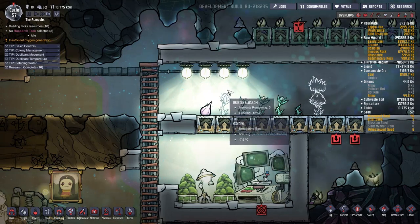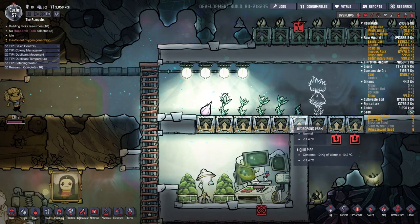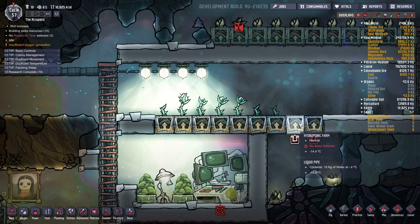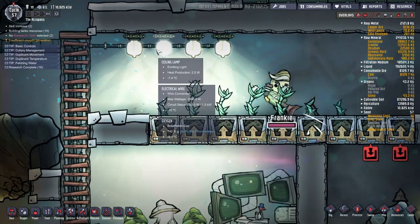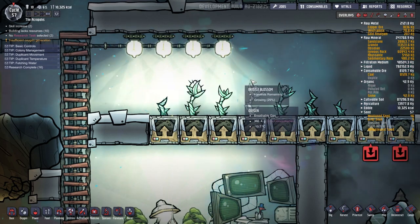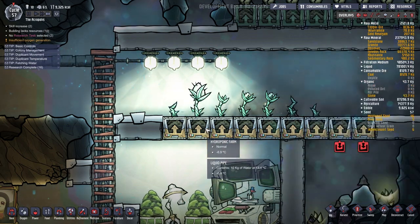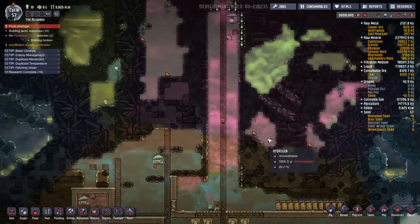Our blossom farm is doing pretty good. We started off with three blossom plants and so far we've gotten four excellent crops. So we have four surplus seeds which have been planted in these four planters. I'm not sure what we're doing right exactly — all I did is put these ceiling lamps up here and they've slowly increased the temperature by about 20 degrees Celsius. Even though we're not in the ideal range yet, we're still getting excellent crops because we are irrigating and fertilizing them.